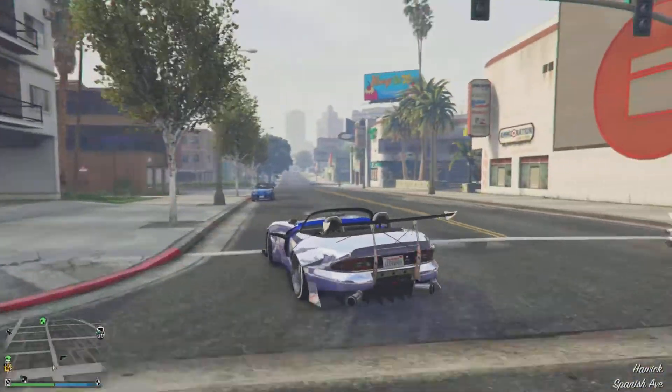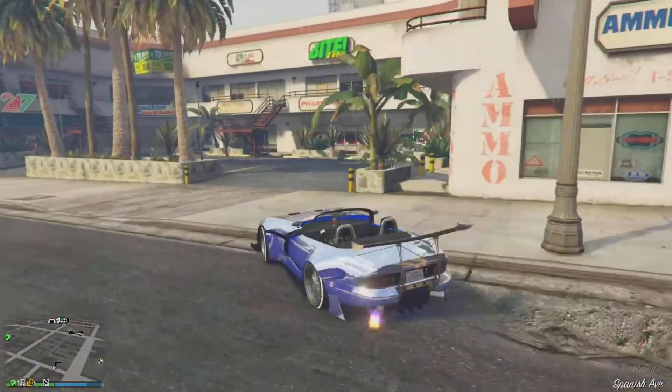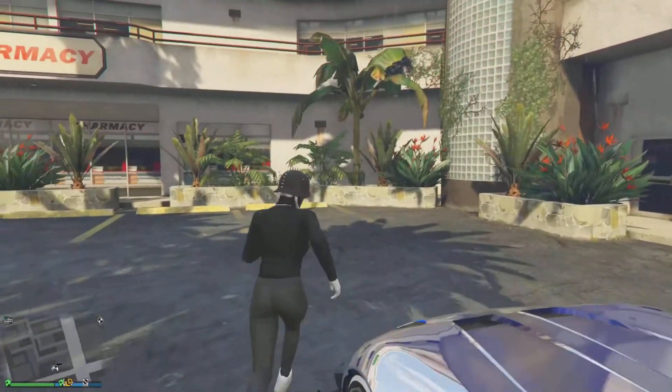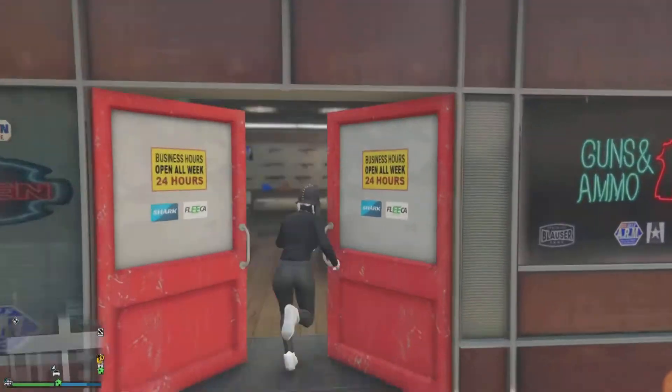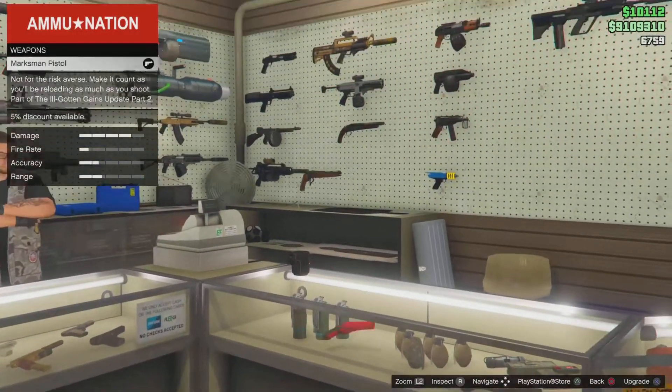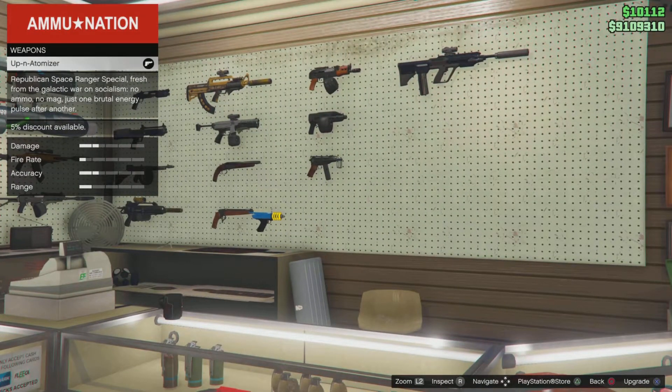For the first step, the only requirement you actually need for this AFK glitch: come to Ammo-Nation, literally anywhere on the map. The only thing you need is this weapon right here. I don't know how much it is because I already have it, but it's around 200 to 500k. Last time I checked it was on sale and I got it for 200k, but this is the only requirement you need.